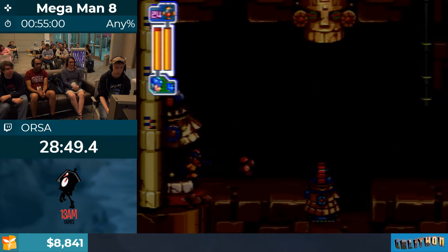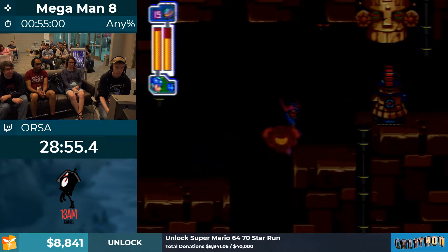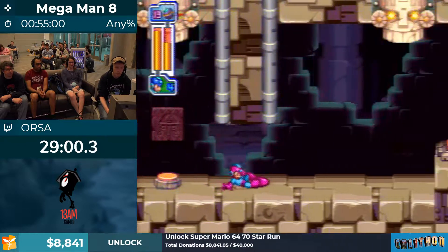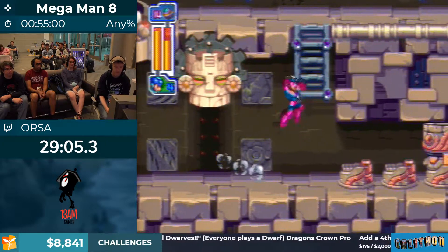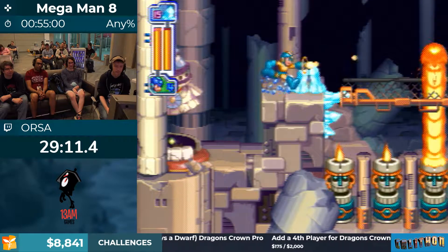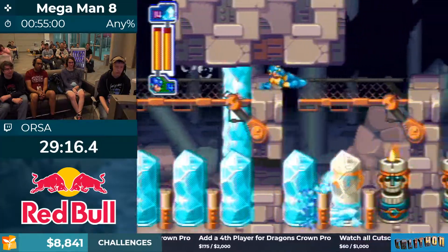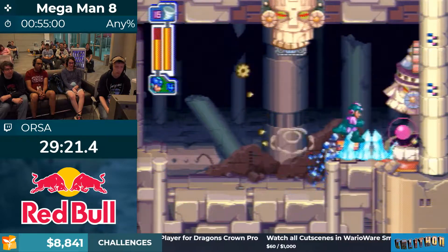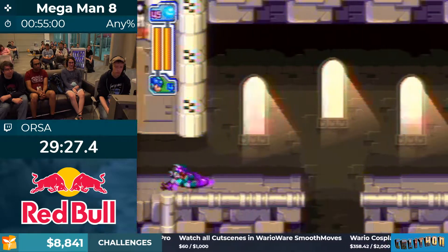Make sure to hit the switch at the end of every room or else you have to do the entire thing again. This is the flash bomb room — we use flash bomb to light up the background: blue, then red, and by elimination yellow. Then the game tests your memory here. These patterns are completely random. It took me like two weeks of Mega Man 8 speedrunning to realize that, which explained why I could never seem to memorize the pattern.